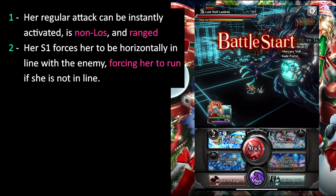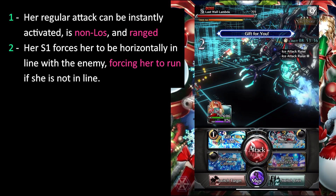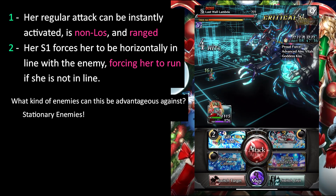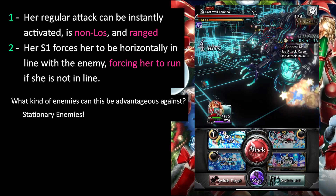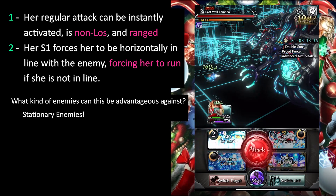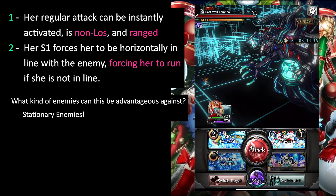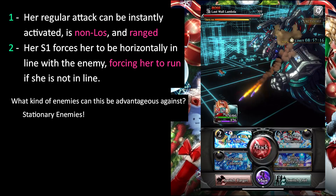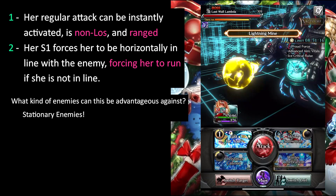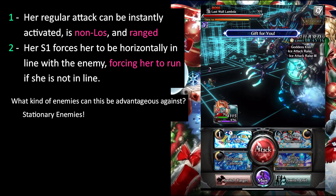Obviously she needs to be out of line of sight of enemies to activate her regular attack and skill cancel. So what kind of enemies is this advantageous against? They have to be stationary, because enemies that move around the map are going to prevent you from getting consistent damage and maintaining the rhythm for skill canceling. Luckily, many of our end-game bosses are stationary. Is it useful in all content? Absolutely not. Is it useful in a lot of the harder content? Absolutely.